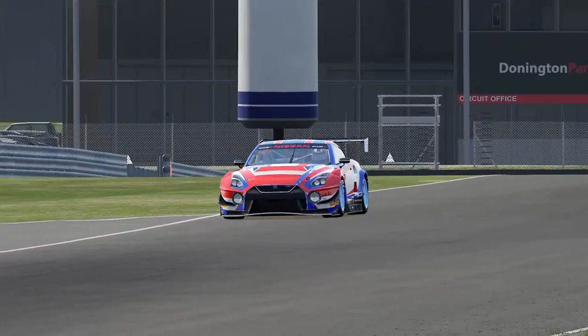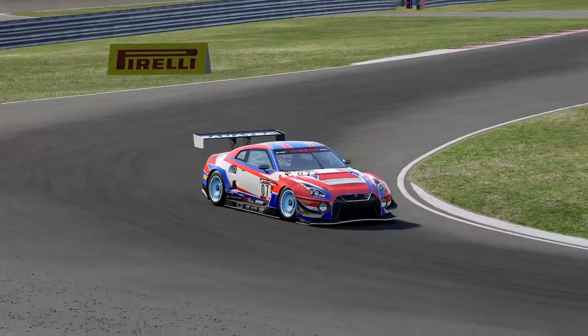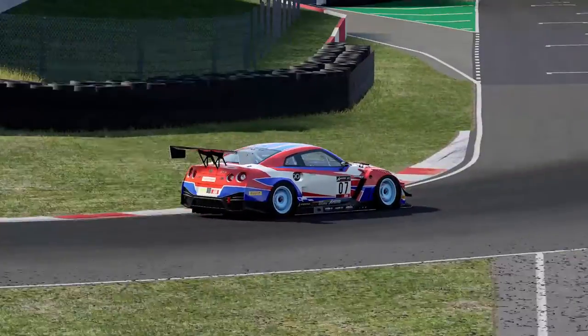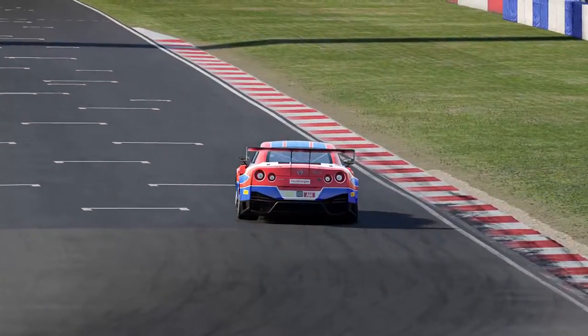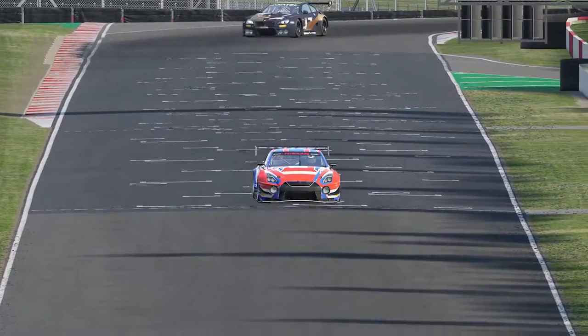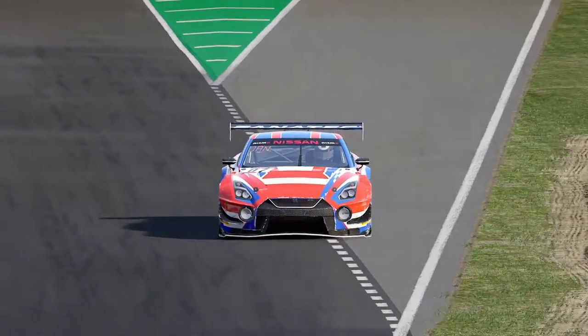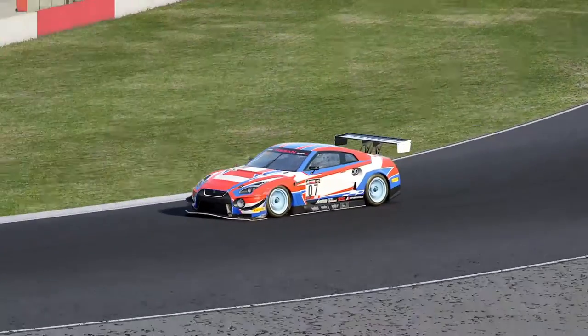Hey guys, how's it going? This is Marco, the closet sim racer. Today we are racing around Donington Park at the Grey Wolf A to Z League. This is round four, and I will be racing with the Nissan GTR. Let's get into it.